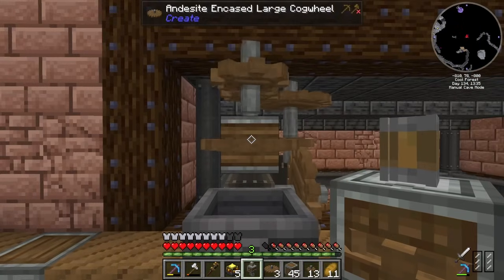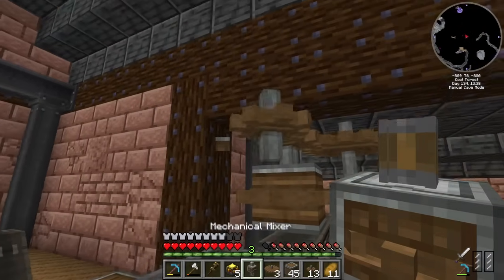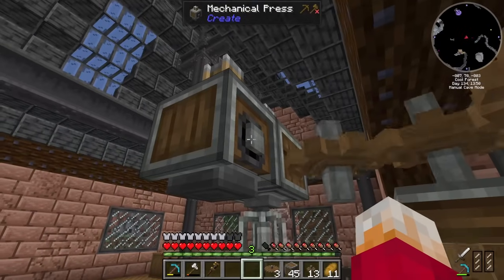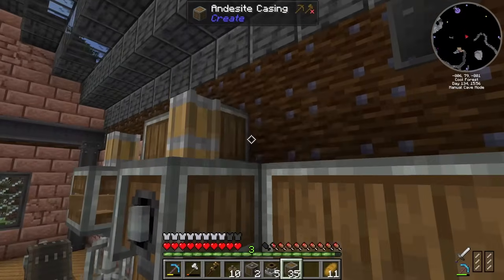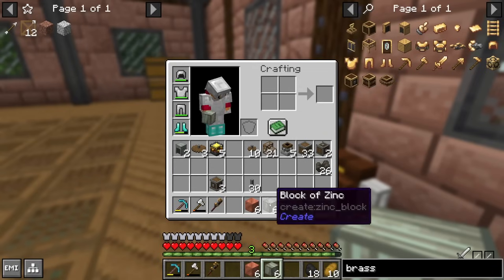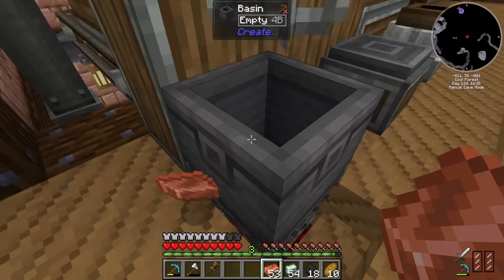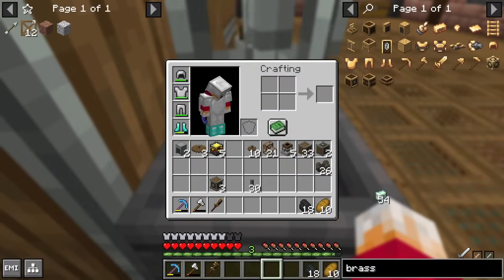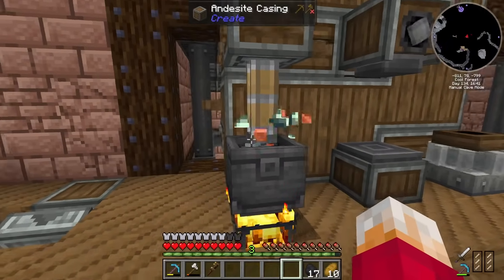Blaze burner there, basin on top, mixer in totally the wrong place - how did I manage that? Mixer there. We're also going to want our mechanical press set back up, which requires a shaft instead of a cog, and we'll probably want a millstone setting up as well. Tidy it all up a bit with some andesite casing and now we've got a wall of things. Let's grab some coal, some zinc and some copper. Shove all that copper in there, all of the zinc in there, and then fire up the blaze and off it goes. We're now creating brass - this is incredible. We've already got six brass ingots.